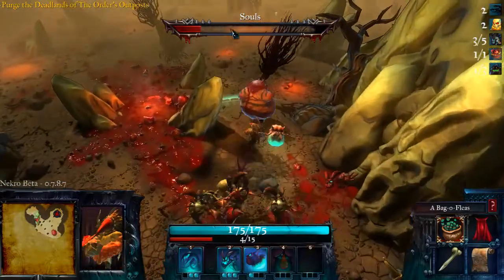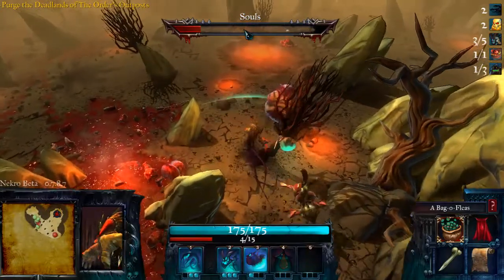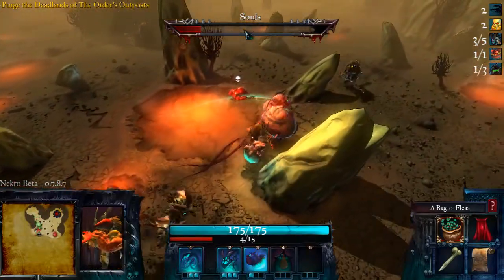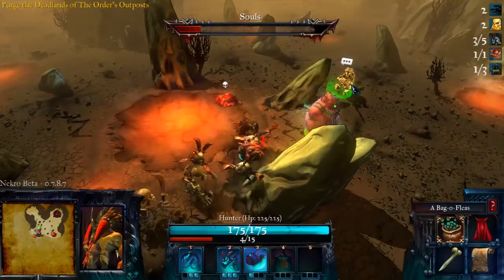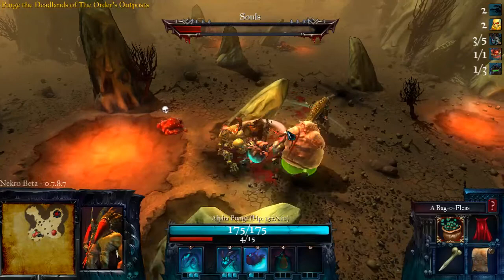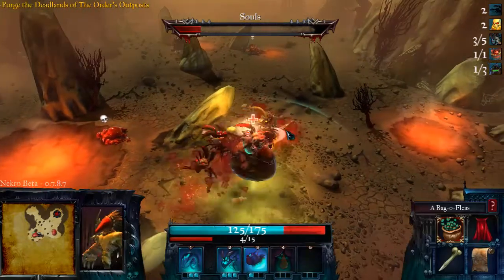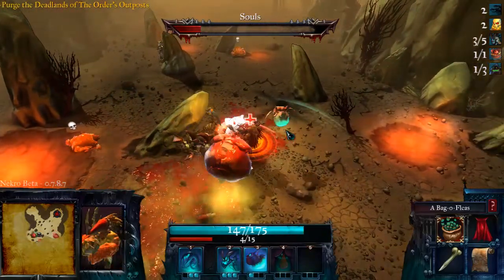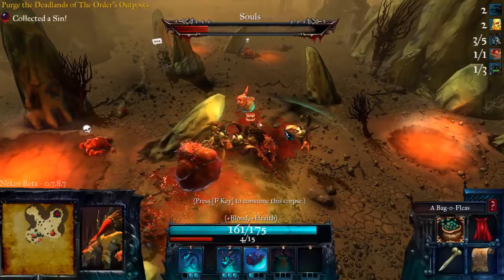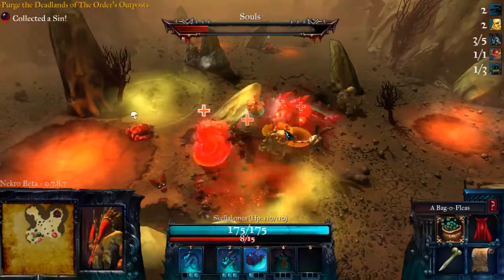The aim of this level is to get enough souls to complete it — basically kill enough enemies. So we should be able to do that no problem. No 'probablum' — and what's a probablum? That's probably 'probably a problem', I think.